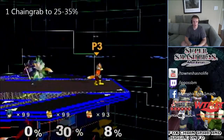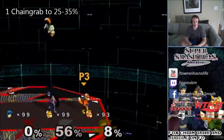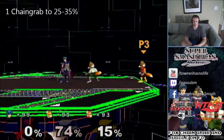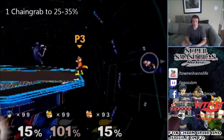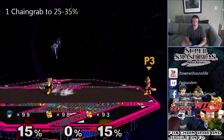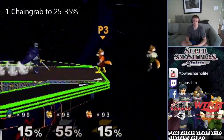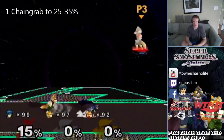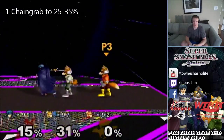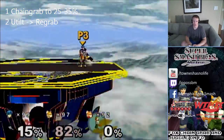The second step — if the chain grab was the crawl phase, this would be the walk phase — is the up tilt re-grab. You'll get into a percent range where the up tilt re-grab gets him more percent and puts him at the range where you can do your really devastating combos off of up tilt. So the walk phase is definitely the up throw into up tilt. There I got the up tilt and then dashed a little bit and got the re-grab. That's definitely the second phase — very important.